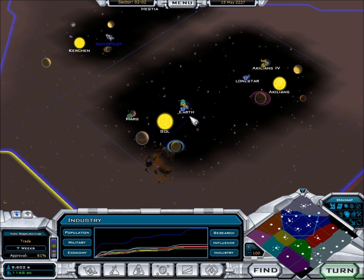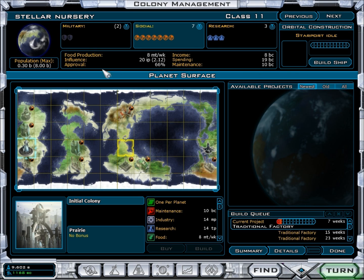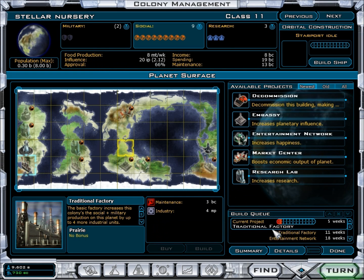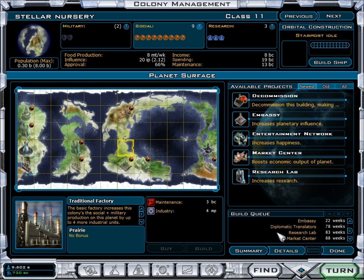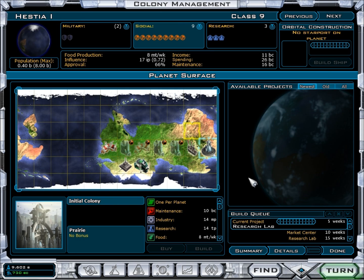We now have 1,168 building credits. Going through the planets and seeing what they need — Earth is doing awesome with three weeks to go. Lone Star is doing well. Interstellar Nursery — I am going to buy a traditional factory, just to boost the social production and get things going a little faster. It's still going to be 93 weeks because of the diplomatic translators — that's 78 weeks. Research labs and market centers don't really need to be boosted fast; they go quite fast anyway.